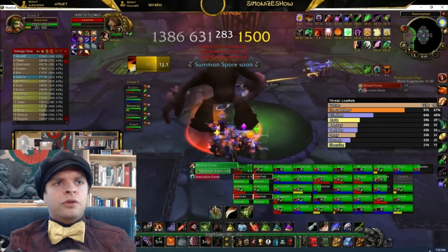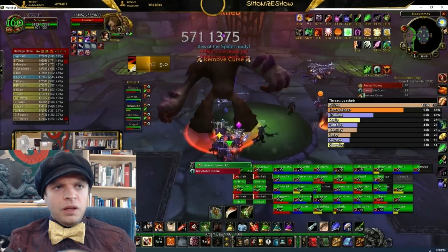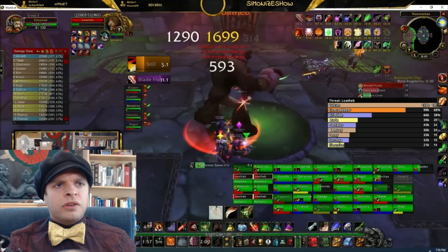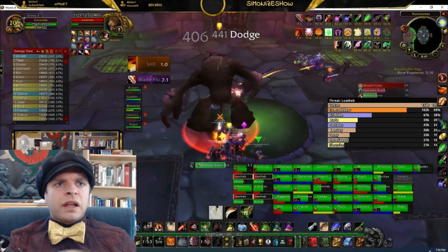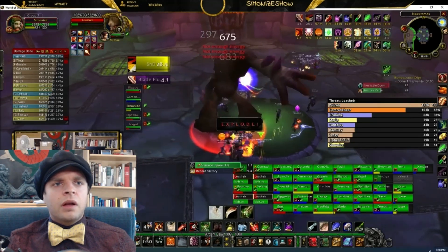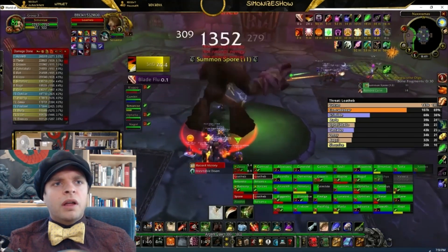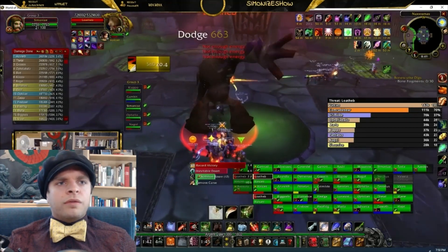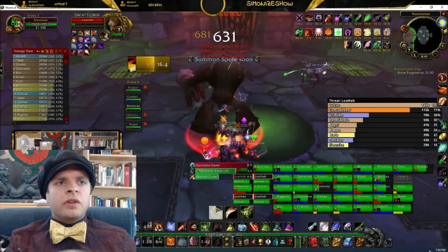On this boss I elected to use four pieces of the dark mantle set that give me a chance to restore 35 energy when I hit with an auto attack. Usually these are a stat loss — they have less agility, less crit, and less hit than my bone scythe pieces — but because I get this substantial bonus of critical strike on Lotheb, the stat loss is less significant here and the energy is more valuable. So it's a particularly nice set to use specifically for this boss.